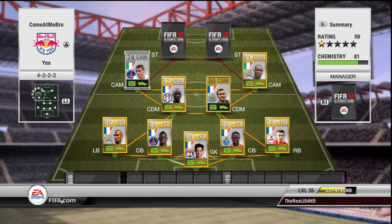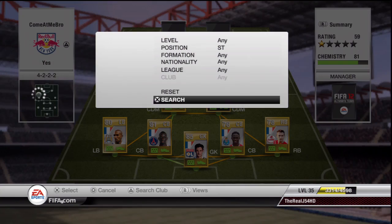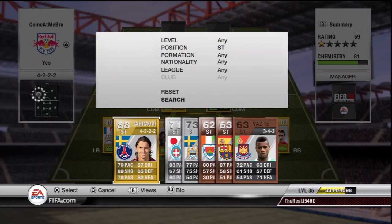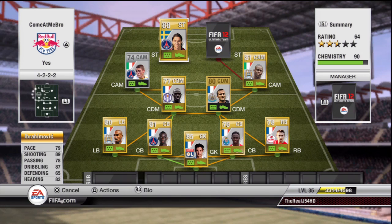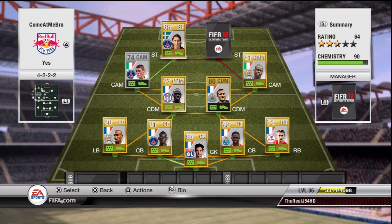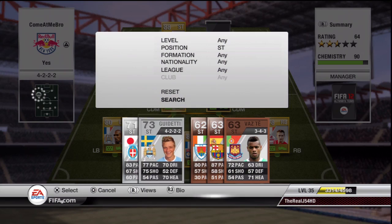The first striker is the PSG version of Ibra — really really good. He's the exact same stats as the Milan version but in this team he works really well, and he works well with the other striker I'm pairing him with.